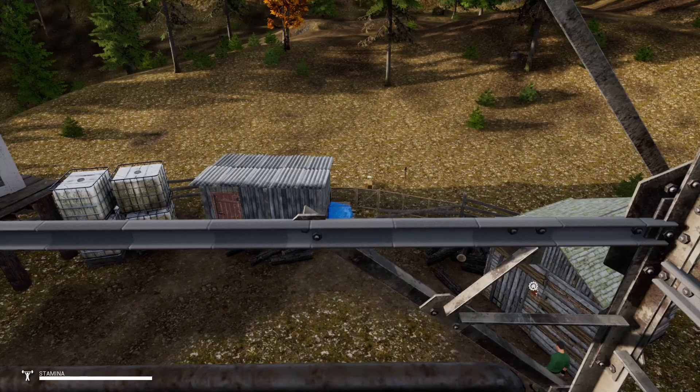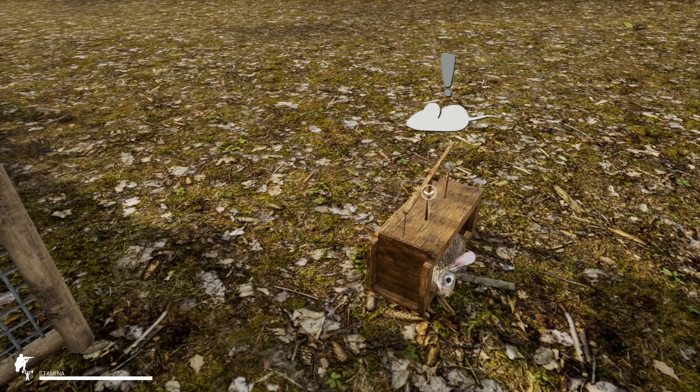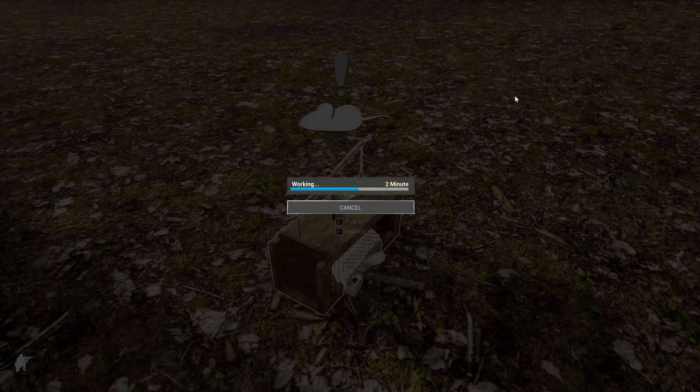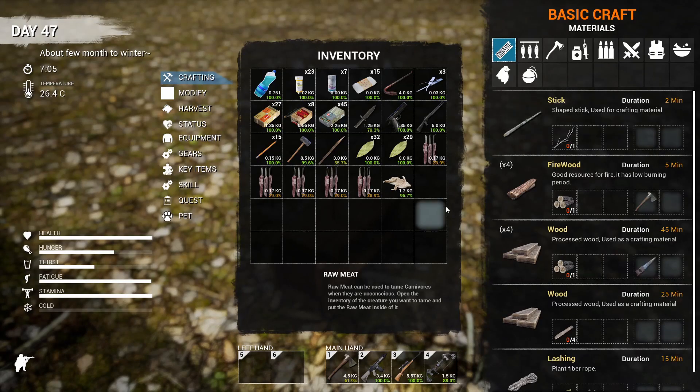Let's see how our trap is doing. We've got something here. It shows a mouse symbol but that's clearly a bunny. Okay, F to harvest. Let's see what we've got in our bag — we have a dead rabbit, a wild rabbit carcass. You can harvest it for meat and animal fat.